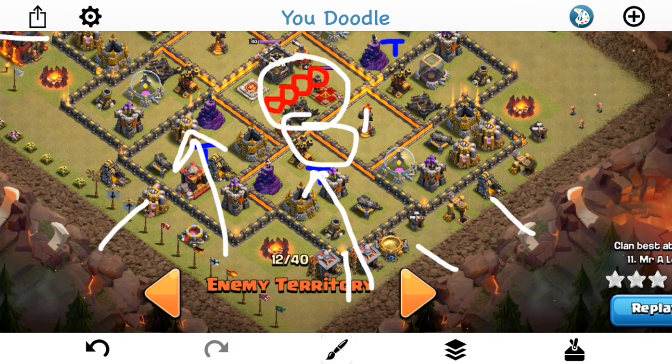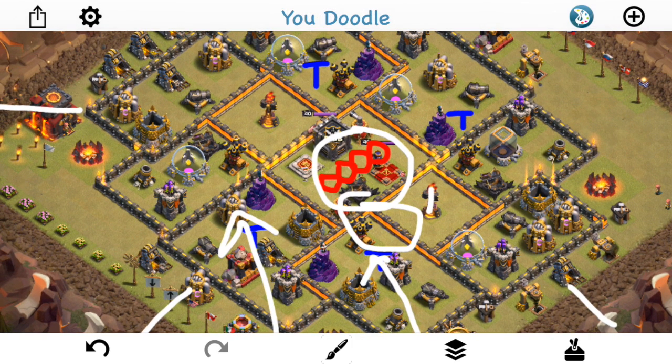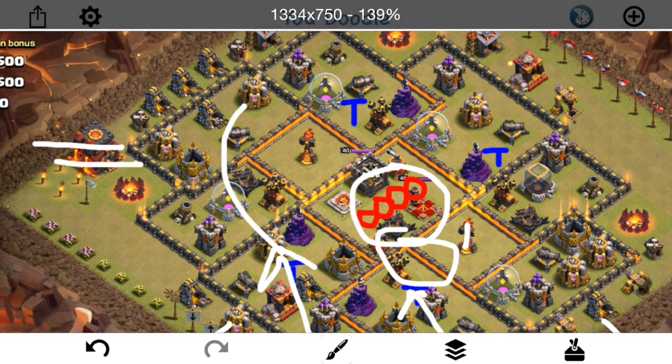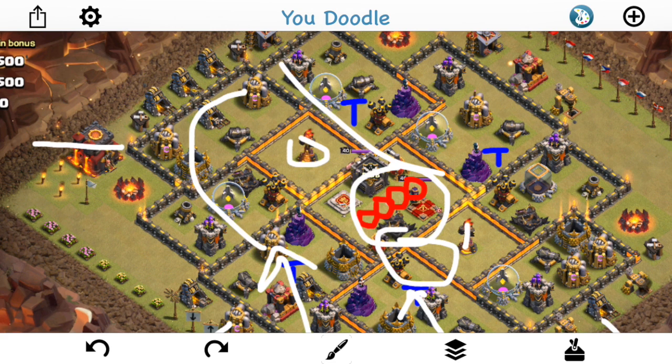The first attacker, Cotton Eye Joe, goes ahead and sends them in on this route — on the left side. They start to take out these buildings, but there's a lot of space between them and that Inferno, so they start to thin out a bit. The Inferno gets avoided — they go around it. Even with a baby dragon helping funnel a little, they still take the loop around. The kill squad can't grab that Inferno, the X-Bow takes down the Queen, and things just peter out because the miners can't deal with the Inferno plus the remaining base.